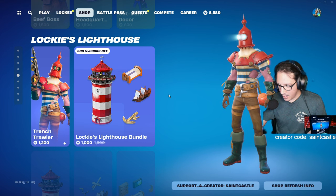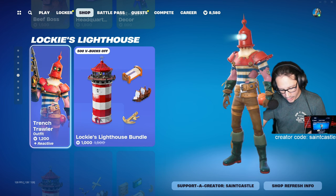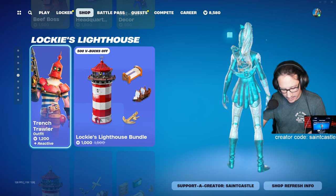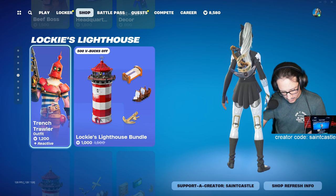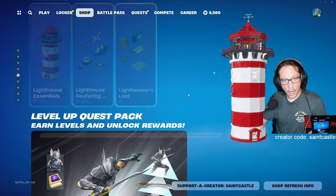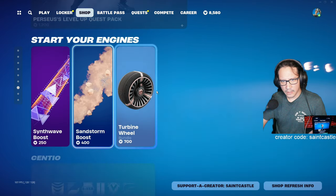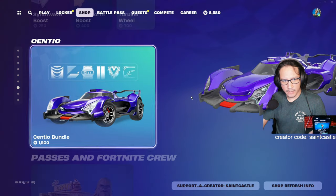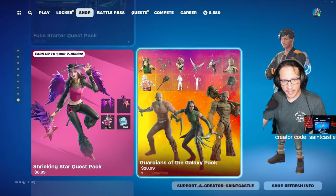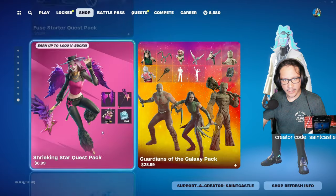Beef Boss 90 times — no way. Trench Trawler — eight times and it's been out since June 19th, 2020. I might get this one — only eight times, that's it. What do you guys think — should I get Perseus's level thing? I'm not getting any of those.